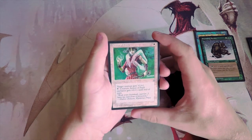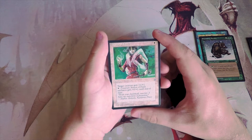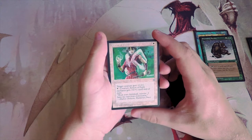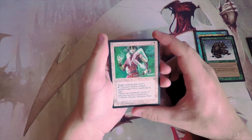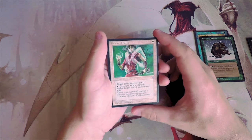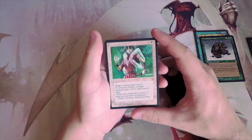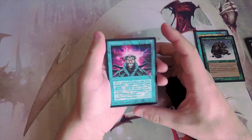Armor of Faith is one white for an enchant creature. Target creature gets +1/+1, and you can pay one white for an additional +1/+0 until end of turn — you can pay that as many times as you like. It suffers from the same problem enchant creatures always have: it sets you up for a two-for-one. I also don't love that it buffs toughness; it will help your creature stick around but won't make it stronger.